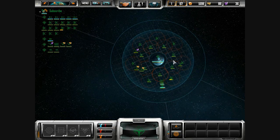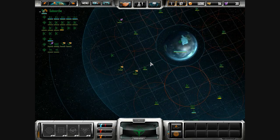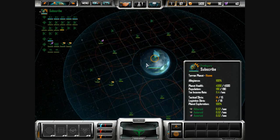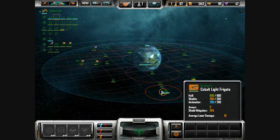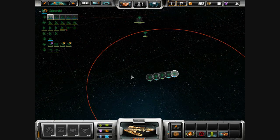Look at all those orange areas. If any enemy ship went into any of those orange areas, they'd get attacked right away. And if any ship even went into this whole gravity well, these ships would just go ahead and attack it right away.